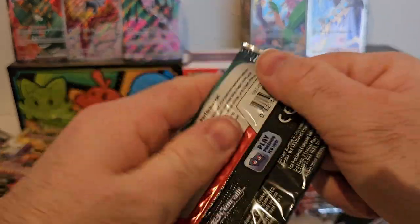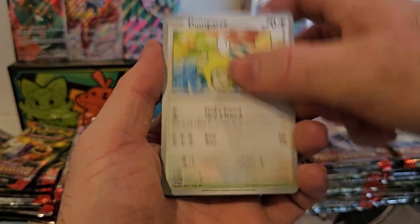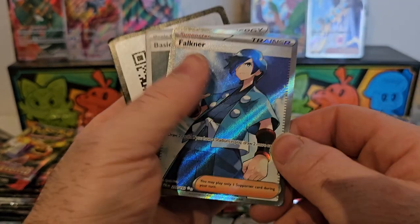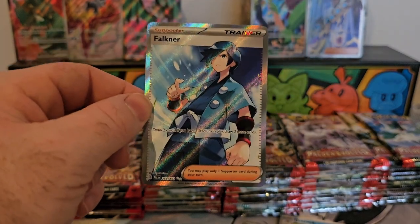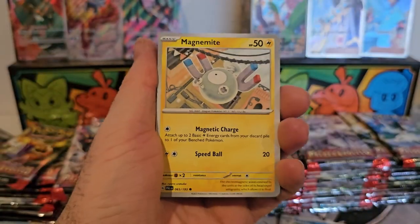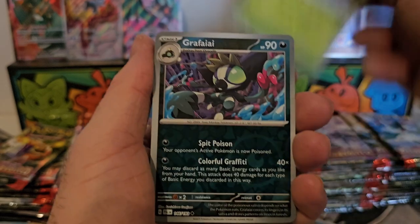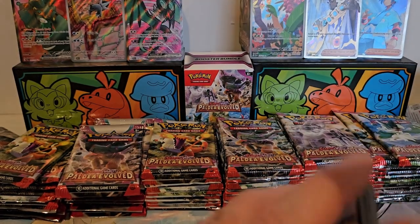Let's see — not even halfway through yet. We've got Quaxipal, Charcadet, Farfetch'd, Choice Belt, Relicanth — oh yes, and a Falkner illustration art card — very nice! That's a special illustration rare. Can't keep up with all these names. Two trainers though, that's not bad. Still wondering if we're going to pull the Iono, the big chase card of the set.